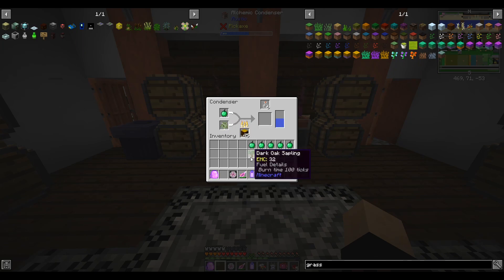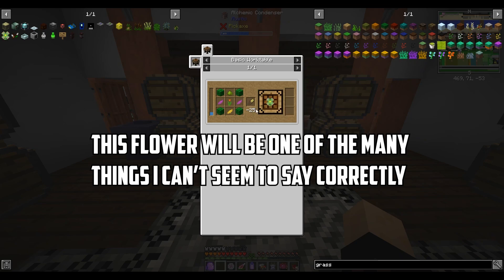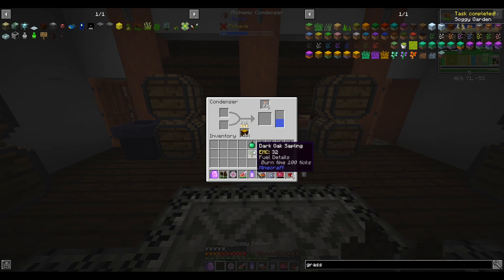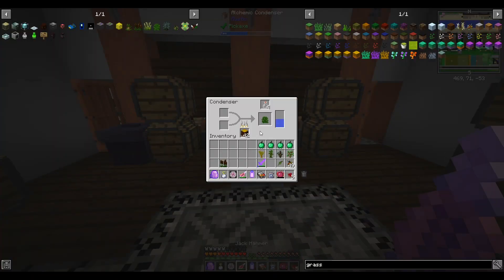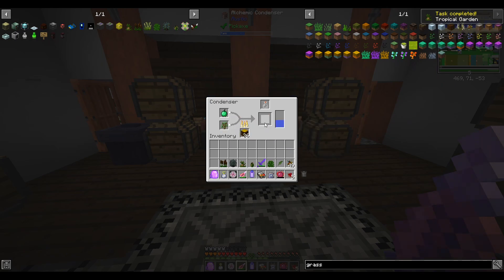We're going to craft all our Pam's HarvestCraft gardens just because we need beet and soy. We're working towards the dandelion plant and we're going to need beet and some kind of soy. This one says 'all veggies', so a soy garden — that's all right. Awesome, we got all of them there — frost garden too.